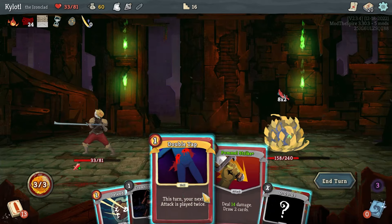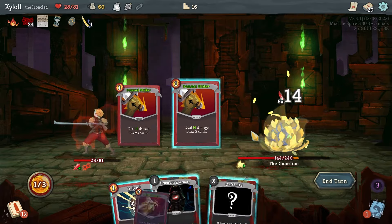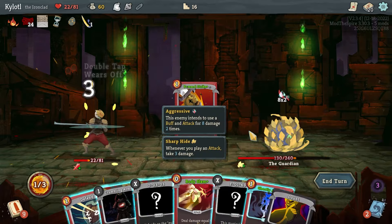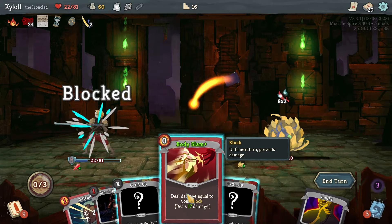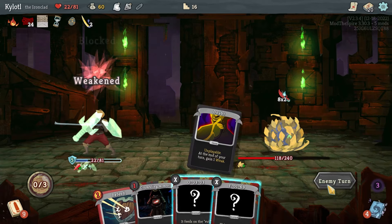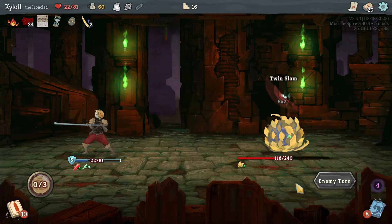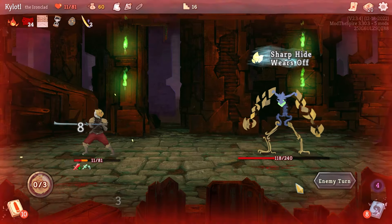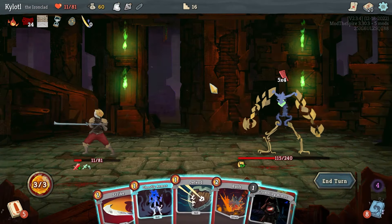That's cool — that's fine, I say, when it's very much not cool. Can I double tap Pommel Strike to get a bunch of card draw? Then Ghostly Armor and Body Slam to block a lot of the damage. I know whenever you clear a floor you get fully healed. But I don't think we can afford defending much at all — I think we need to go all out.